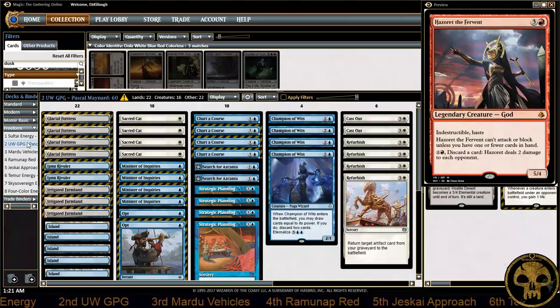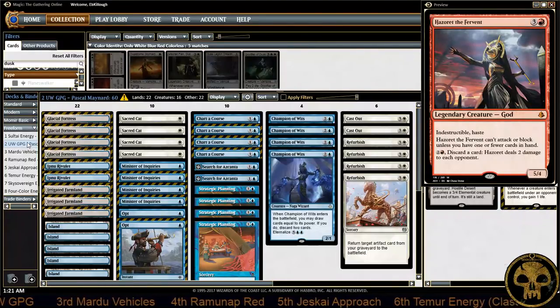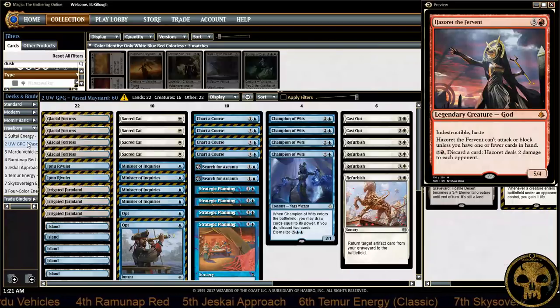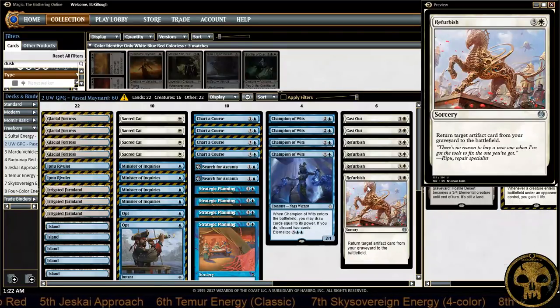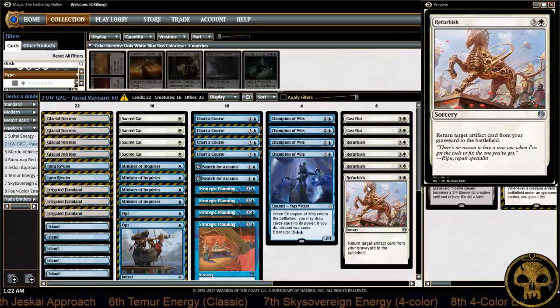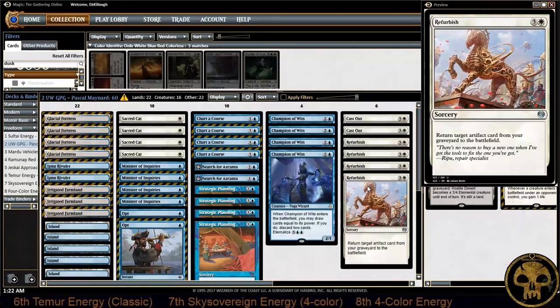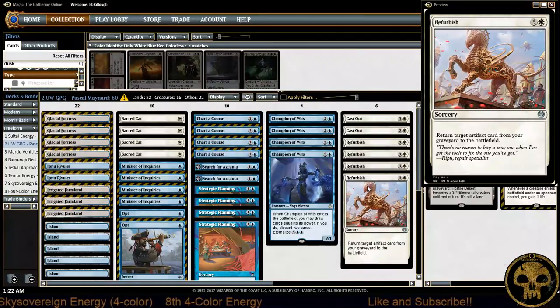This is Pascal Maynard's Blue-White God-Pharaoh's Gift deck. It runs a lot like the God-Pharaoh's Gift decks we're used to, however he's dropped black entirely and does not run Gate to the Afterlife. His way of getting God-Pharaoh's Gift back is a turn four Refurbish. Many times with Gate to the Afterlife you have to wait until turn five to play it and tap it on the same turn. That was not the case here — we saw him go for Refurbish, get countered, and just play a legitimate game until he could hard-cast his God-Pharaoh's Gifts.